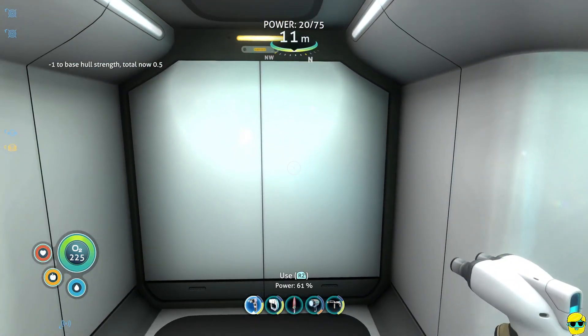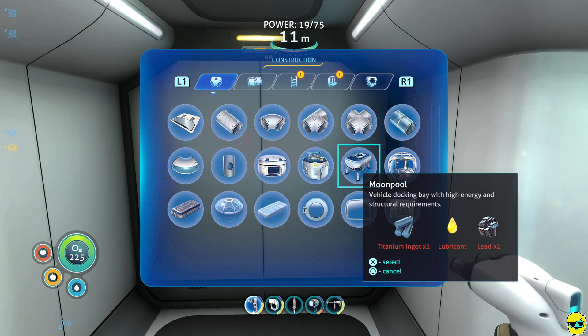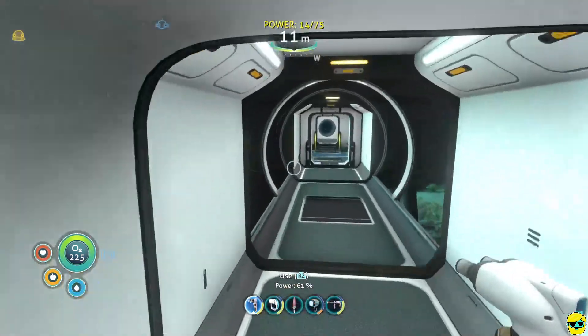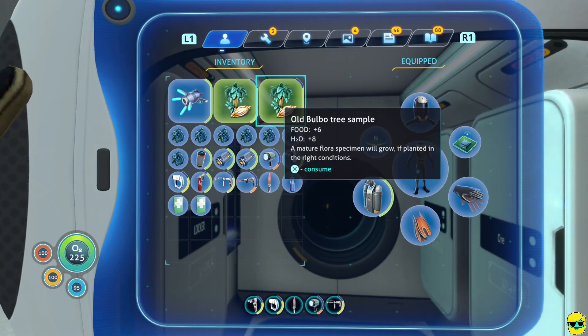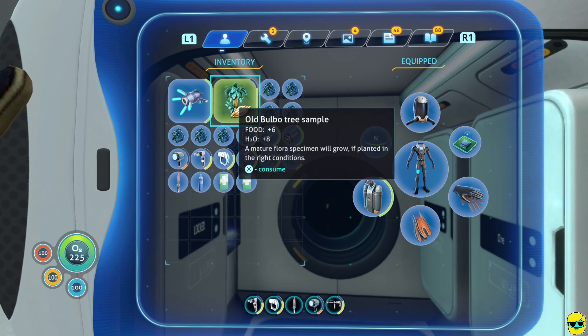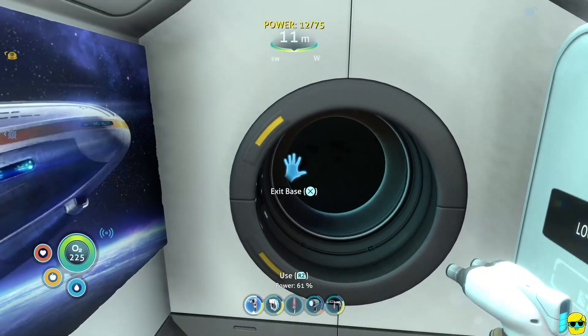Now we can really expand. We need a moon pool — so this is going to take a lot. It takes titanium ingots, lubricant, and lead. We have all of that, but we need way more titanium to get ingots. Six pieces of titanium is 60% of one ingot, so we need a bunch more.